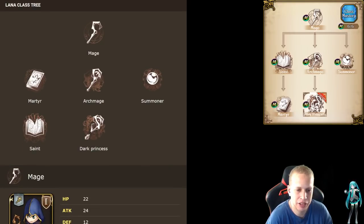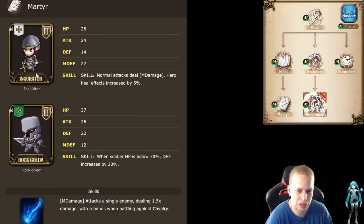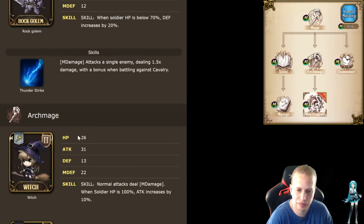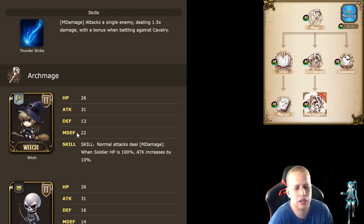I'm going to go to the build I think I'm going to do, which is the Martyr Saint build. Martyr goes down the Inquisitor path — hero heal effects increase by five. You're wondering, that's weird, why would they do that? Because she has no heals right now. And then the Rock Golem, good Lancer troop, good against horses, etc. You're going to get Thunderstrike — bonus damage against Cavalry, 1.5 times single target. So if you can snipe a Cavalry unit from three squares away, that's your spell. I'm wondering if some spells that do three squares automatically get four with her range bonus — that would be pretty nasty.